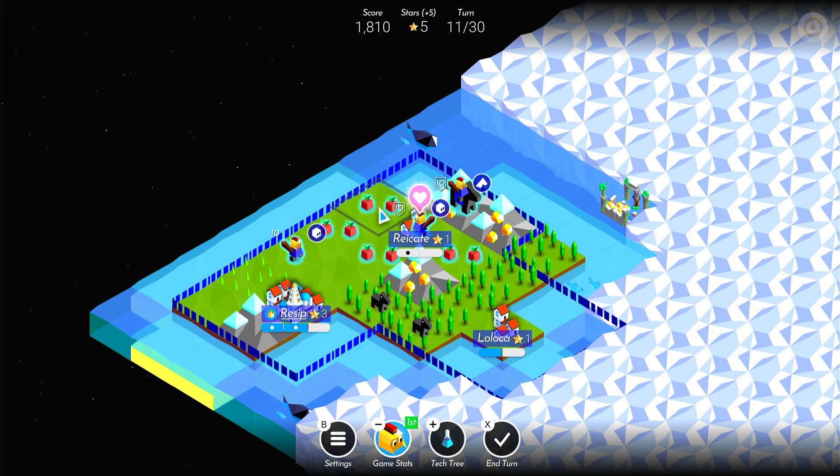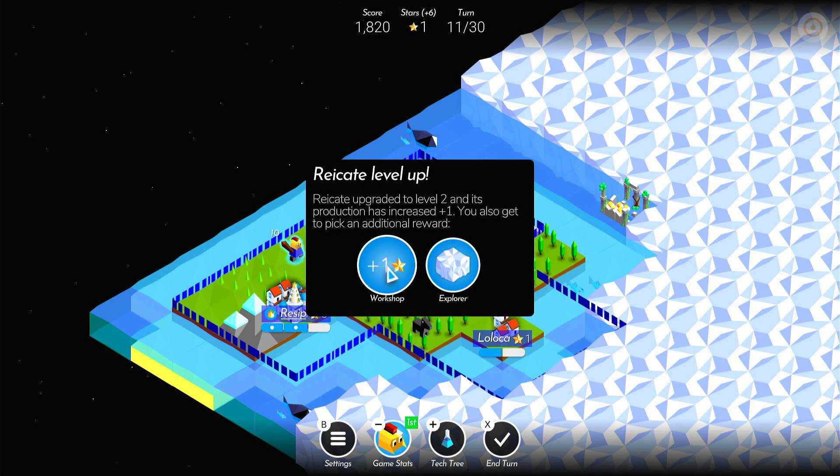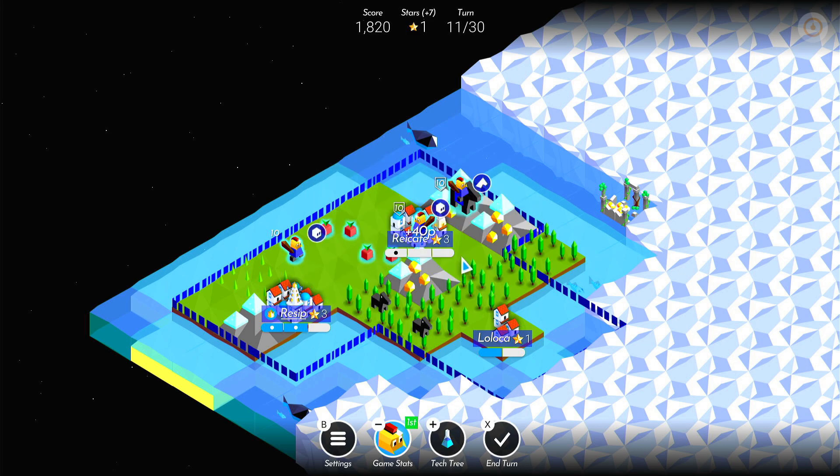There are five of them now. We can either go foraging to build our city to get stars quicker — let's try that actually. So we build up our little village of Rikate — or random names — and we can take a reward. We don't really want an explorer because they can't go anywhere. We'll take the workshop which gives us a bonus star each turn, so we'll get 7 stars on the next turn.